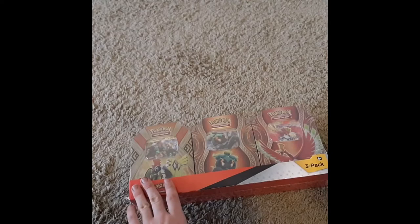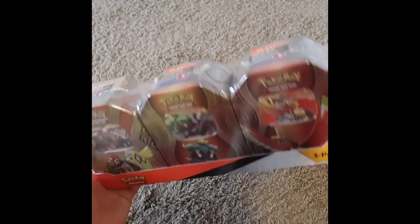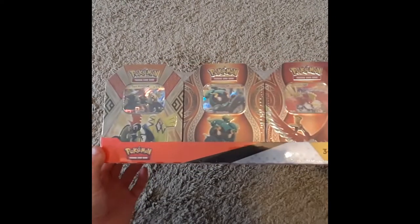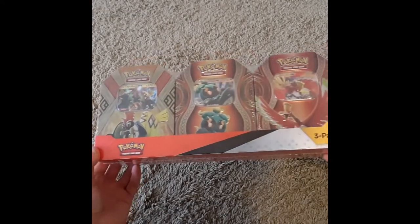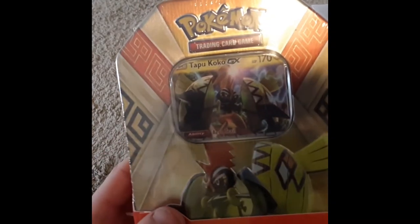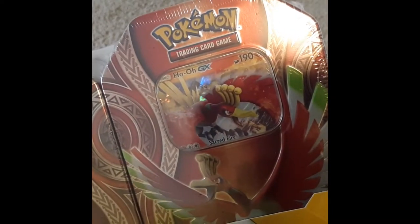Hello, this is Cartman Productions. Today we are going to be looking at one of these — I believe they're from Costco — three packs of Pokemon tins. We've got a Tapu Koko, a Marshadow, and a Ho-Oh.